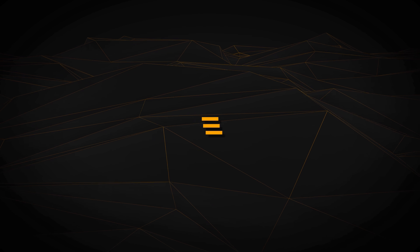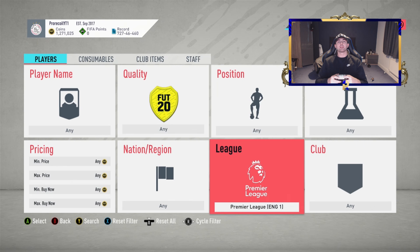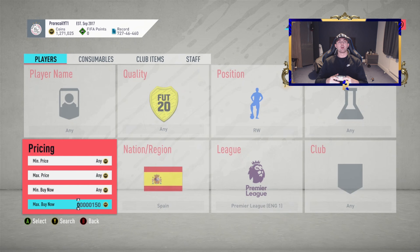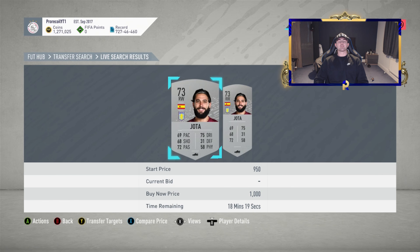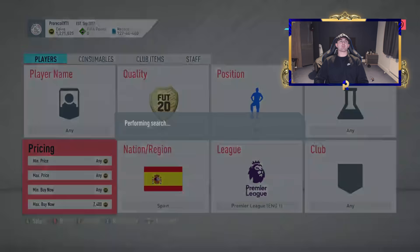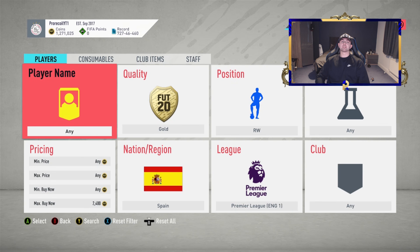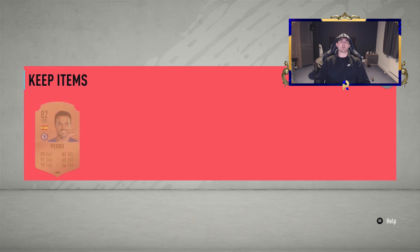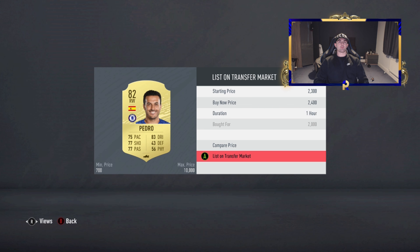The first filter we're going to be looking at is a Premier League right wing from Spain. This is definitely an old but gold method. At the minute, one of them is actually out of packs — obviously Trioré — and we've got Pedro as well as an option. You want to put it as gold because otherwise you get the silvers too. I believe this is still sat around 2k, so most of them are going to be Pedro. If you get a Trioré he's a lot more expensive, so it's actually a really good shout. Obviously I am talking about regular Trioré and not his Team of the Season.